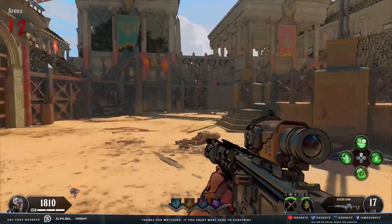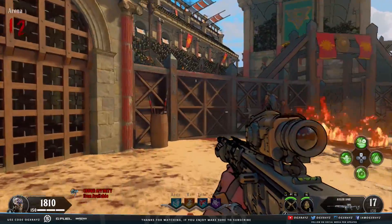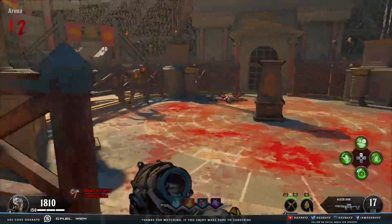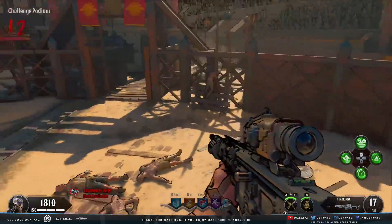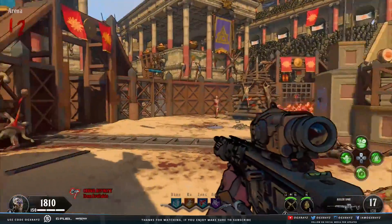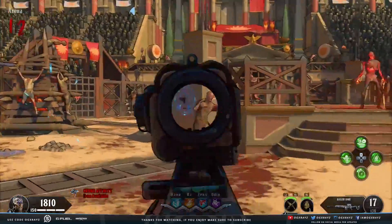It actually looks pretty cool, as you guys are seeing in the gameplay here. I went to the content filter and you can swap it over to what it calls 'cartoon mode,' but technically it's like a cell shaded style. It changes the way the whole map looks, which is absolutely insane — that's the gameplay you guys are watching in the background.